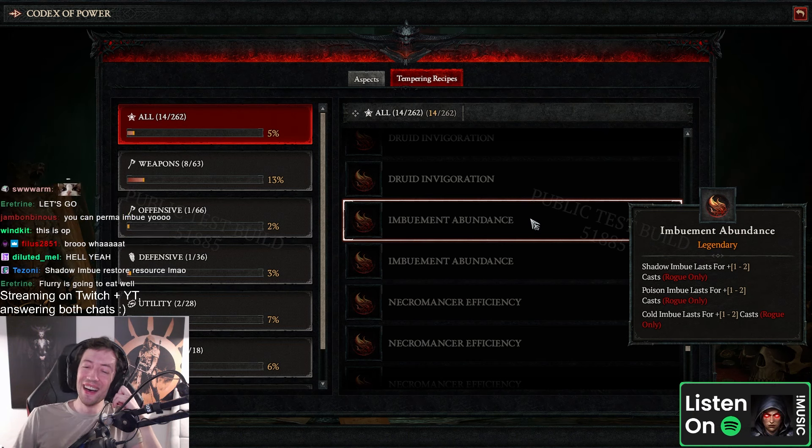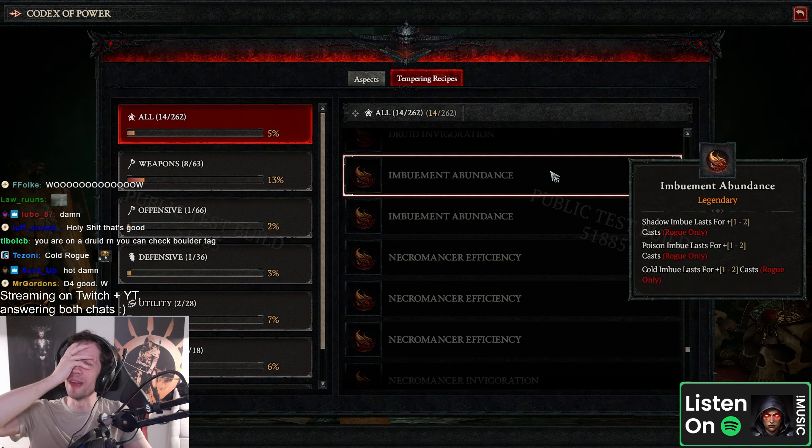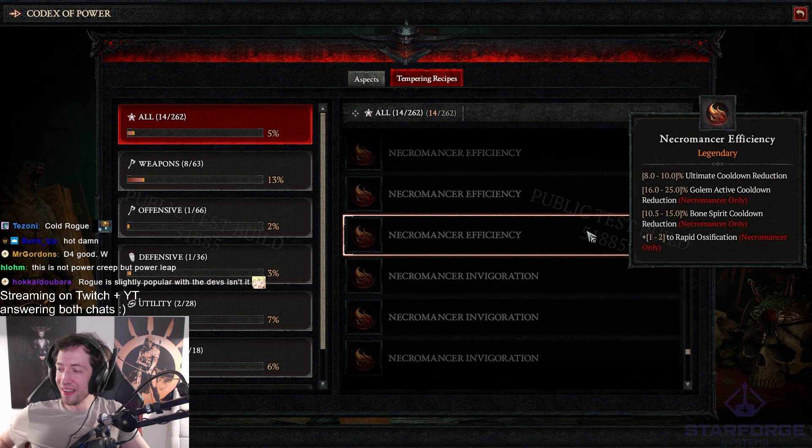Shadow imbue lasts for plus two casts, and poison and cold — oh my god! Hey, this is a resource one — why is this resource? Wow, that is amazing — you can masterwork it to six casts! That is insane. I guess it's resource because of the shadow imbue. That is the craziest I've seen so far. Like, you can actually play an inner sight shadow imbue build now — you're not limited to mostly using combo points. Bursting venoms, twisting blades, inner sight — you just hold down right click and it's gonna be like a thousand poison puddles. Necromancer efficiency — ultimate cooldown, golem active cooldown, bone spirit cooldown, rapid ossification. The golem active especially is a pretty high value.